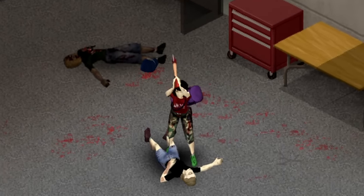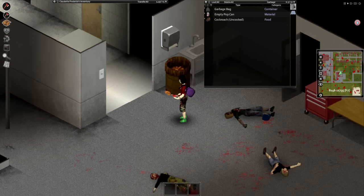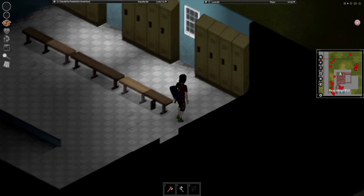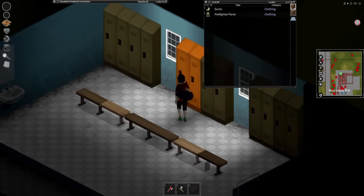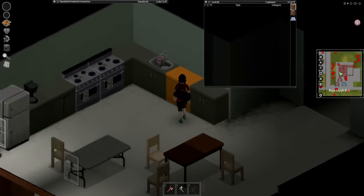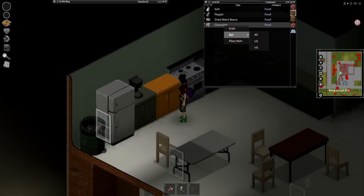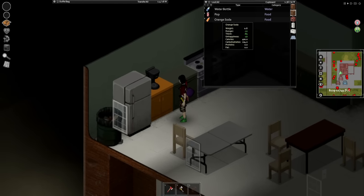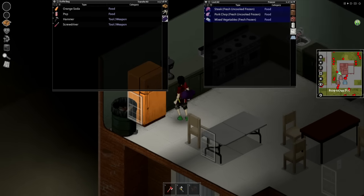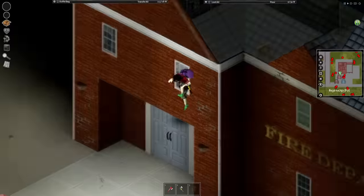Our killing potential just increased exponentially. Let's clear out the rest of this building and then peruse our way down to the police station, which is literally across the road. What do we got in these lockers? I'd like a hiking bag if I could. We ain't got nothing, but I can grab a little bit of extra food. I'm kind of hungry and some chocolate would go a long ways. We got some water bottles — beautiful. I'll be taking some extra snacks for the road and we're gonna begin it right — jumping through the window and taking out the horde right in front of this building.